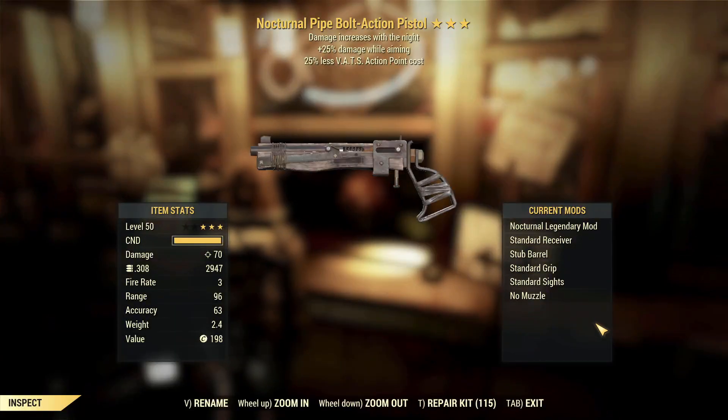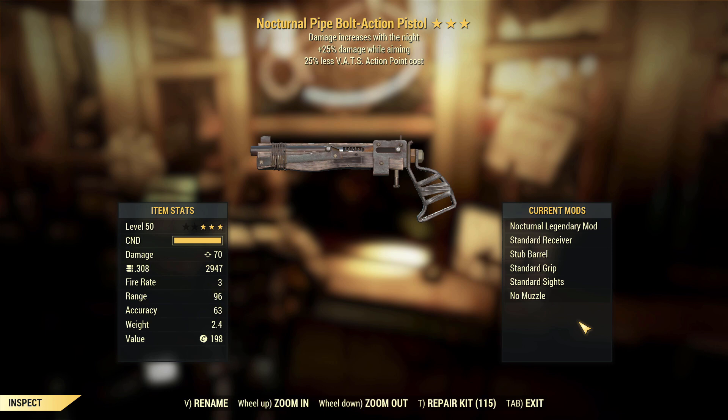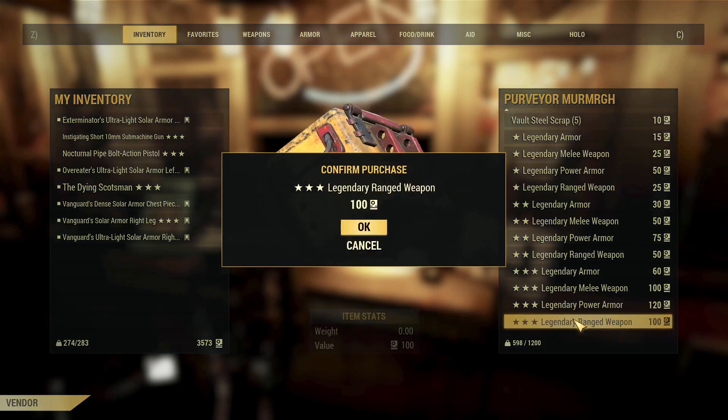Nocturnal pipe pistol — bolt action pistol rather — damage while aiming, action point cost. The middle effects do not work together at all, and the nocturnal effect isn't the best; it's not the worst, just not the best. Probably script.